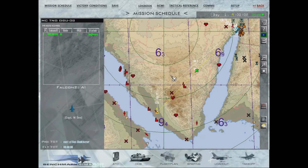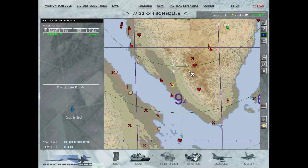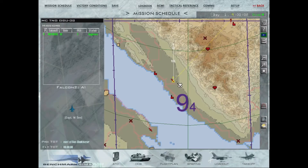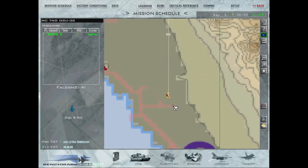We're going to hit steer points. In order to do that, we'll look at our loadout — you can see I have four GBU-38s. We're going to hit four separate targets. My target is this airfield near steer point 5. We'll right click it and hit recon.